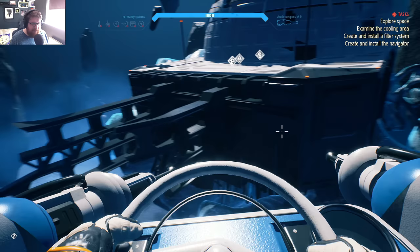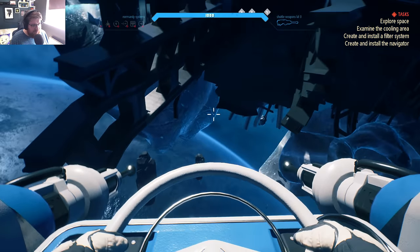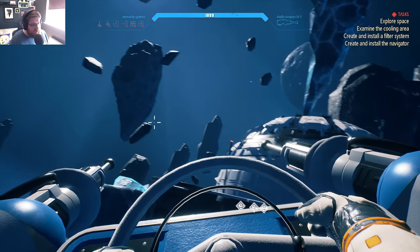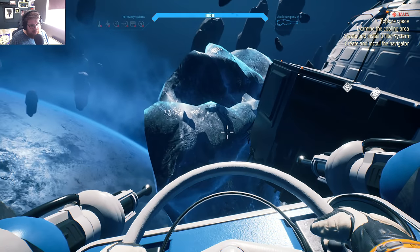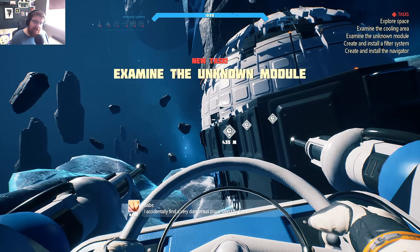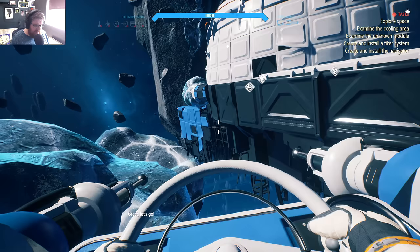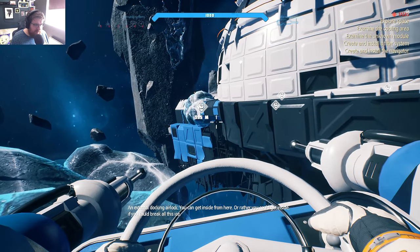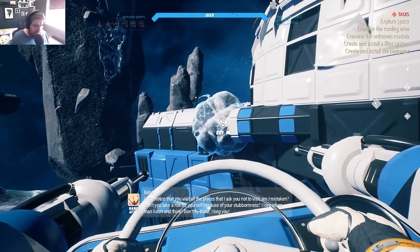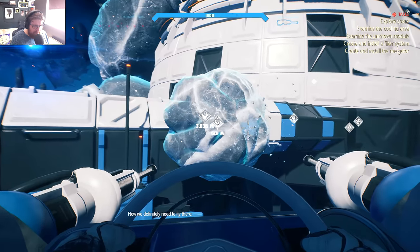How do we dock with it, if that's even possible? That looks like a dead end, that's not a docking thing. There's an external docking airlock — you can get inside from here, but it's covered — you could get inside if you could break all this ice. Now we definitely need to fly there.